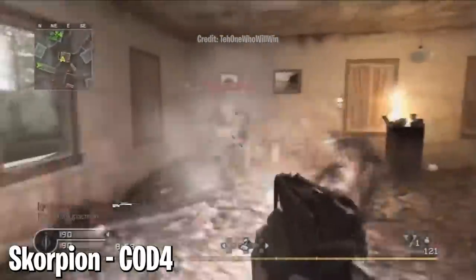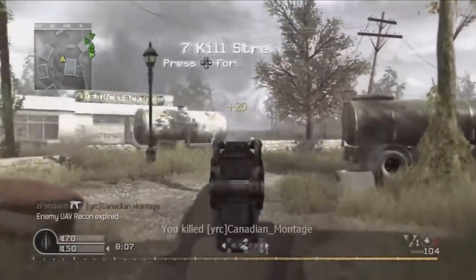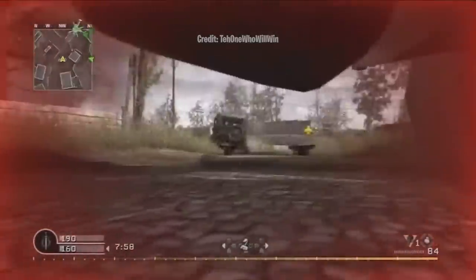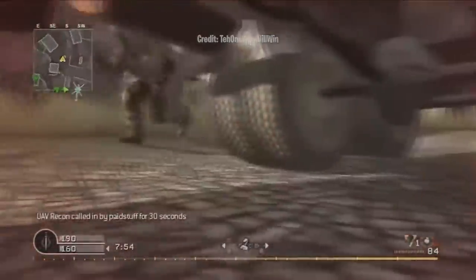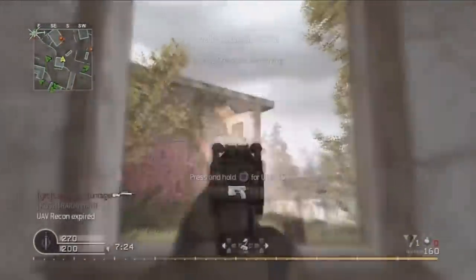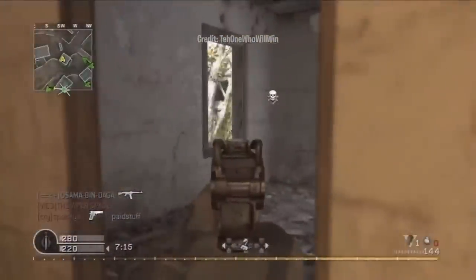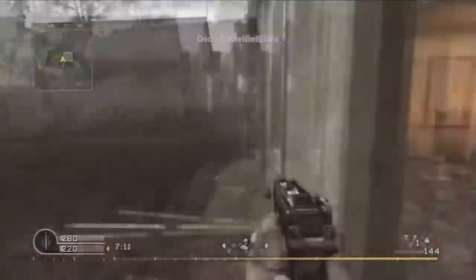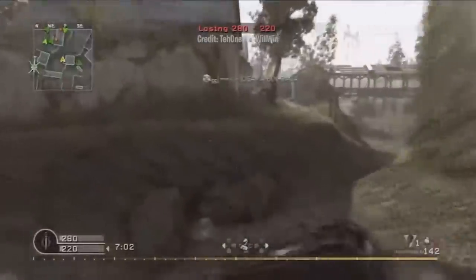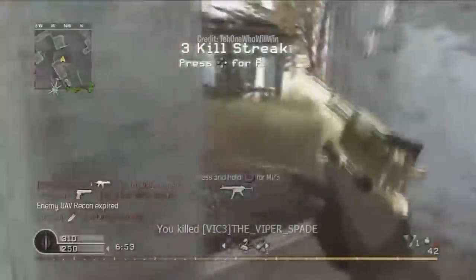At number six, the Scorpion in CoD 4. I've complained about this gun many times and I'm going to do it one more time. It was unlocked by default at level one alongside one of the best MP5s we've ever seen, so the comparison already starts off bad. With only 20 rounds in the magazine you'd be reloading constantly, but the reload animation was really long and cannot be reload-canceled. CoD 4 didn't have extended mags or fast mags, so to fix the ammo capacity problem you were forced to use Sleight of Hand — but that was in the same perk category as Stopping Power, meaning you'd be stuck with a pea shooter. Either a pea shooter with fast reload or a mid-tier SMG with a painfully slow reload. The time-to-kill wasn't even good, and the iron sights were terrible. It truly had nothing going for it.